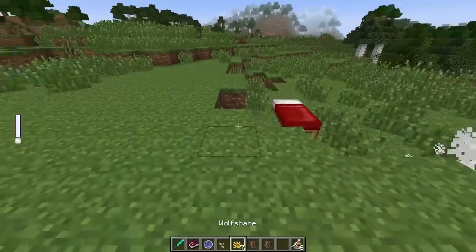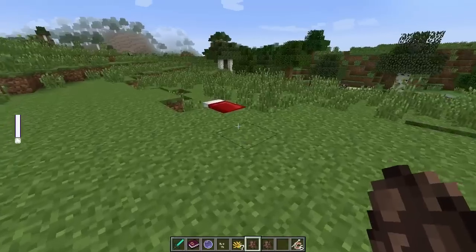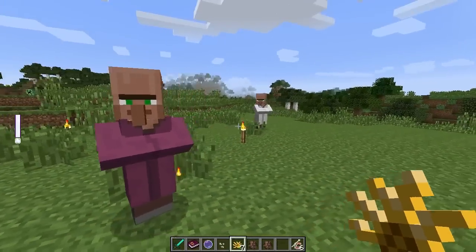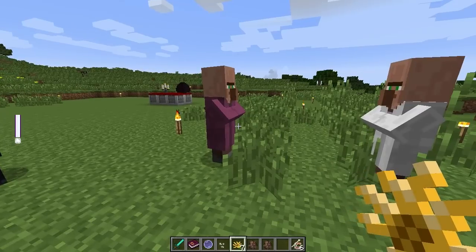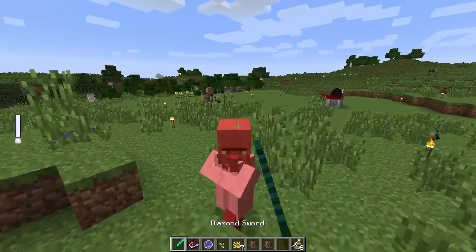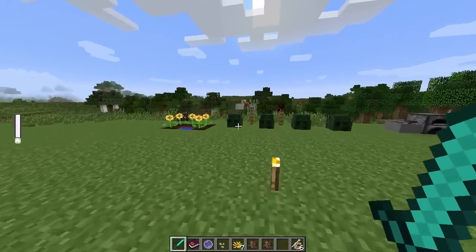I'm gonna try something out — you can supposedly take wolfsbane and right-click on the villagers and it'll tell you if they are a lycanthrope or werewolf, or just a normal human villager mob. So if you shift right-click on a normal villager with the wolfsbane in your hand, you're gonna hear a little sound that means he's not a werewolf. If it is a werewolf, you'll see little fire effects and it'll give a nice howl. That's an easy way to tell if a villager in a town is actually a werewolf.